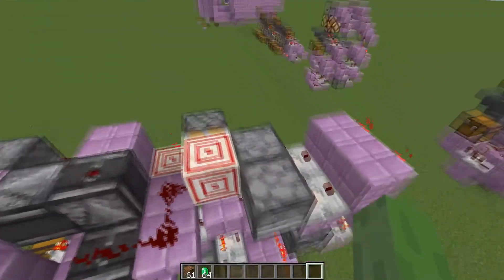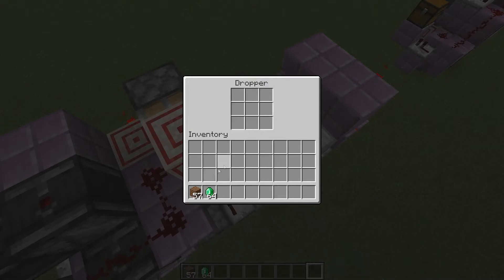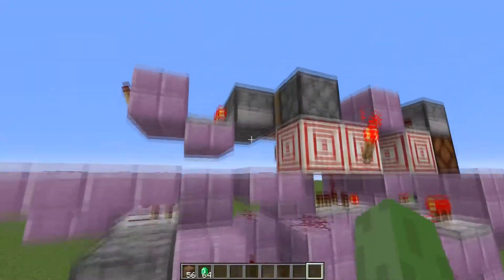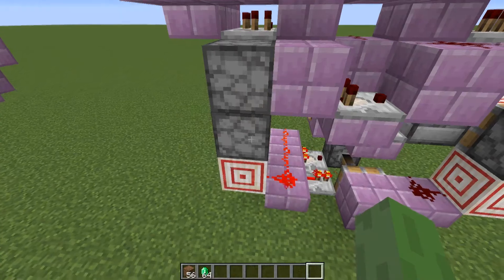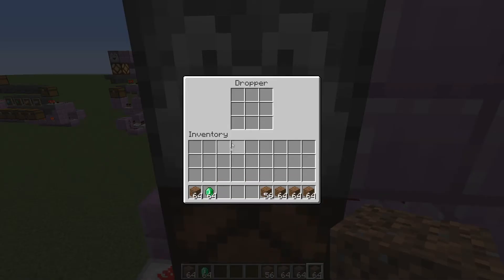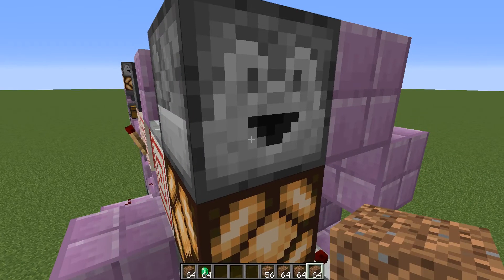Then go up to the other pair of droppers and in the one with the target block next to it, put the amount of items given minus 3 — so in my case 7 minus 3 is 4 items — and put just one extra item into the other dropper. After that go to the back two droppers and in the bottom one put as many items as you can; one stack should be enough but you can put in more to make sure no one gets scammed. Finally fill in the output hopper with the items you want to give out. If nine slots isn't enough you can always add more storage with a hopper and a chest on top.